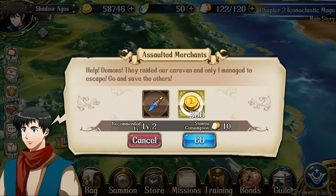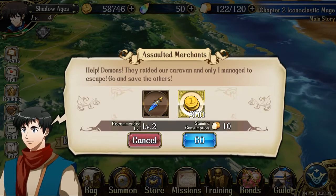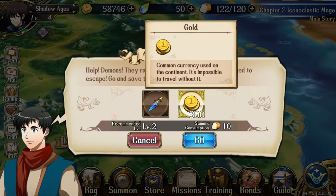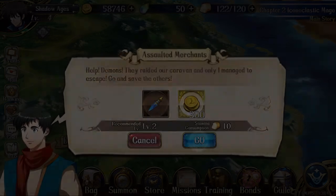Here it's really cool — they tell you the mission beforehand. The recommended level is shown, and our team is at level 4 while we're still at level 2, but it shouldn't be a problem. It also tells you the stamina cost: it's going to cost us 10 stamina, which we have shown in the top right corner. Let's do it.